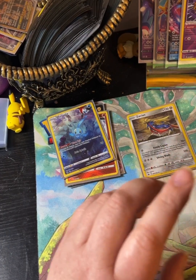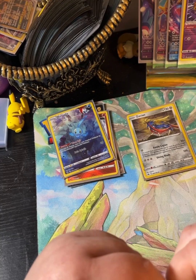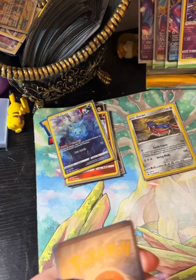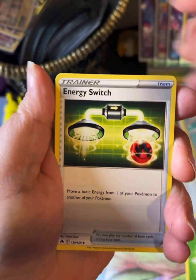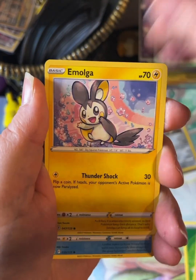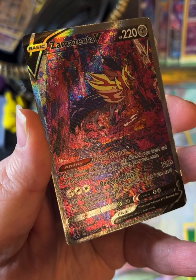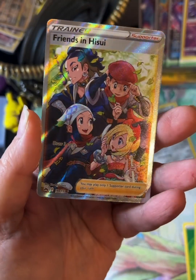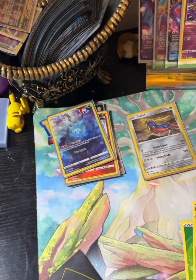All right guys, we are on the last pack — let's get some last pack magic in those comments! There's the code card — one, two, three, and four. We have leaf energy, energy switch, Croconaw, Lunatone, Cherubi, energy retrieval, Mimikyu, Luvdisc, Chatot, another GG gallery Zemmenta V, and a full art Trainer Friends and Hisui. Dang guys, we hit double in this one!